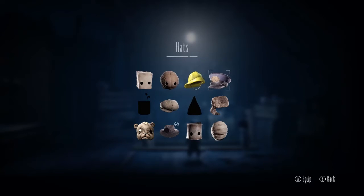So counting them up: 1, 2, 4, 5, 6, 7, 8. You get this one for beating the game, you start with that one — so 9, 10. We've got them all accounted for.